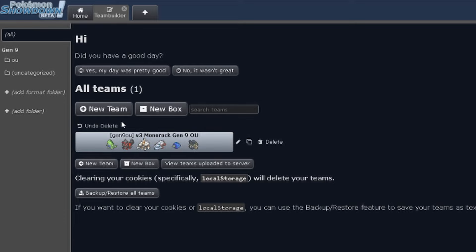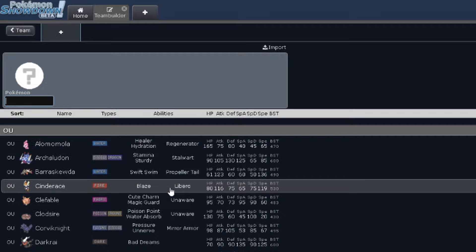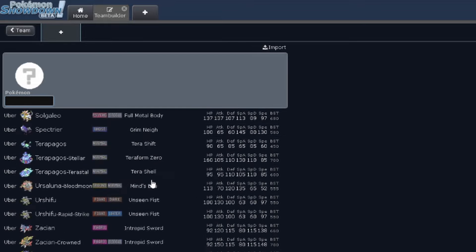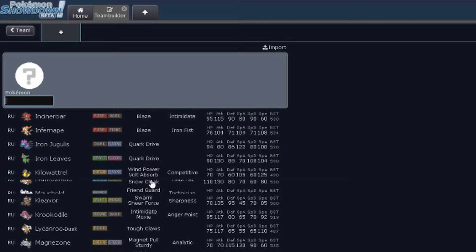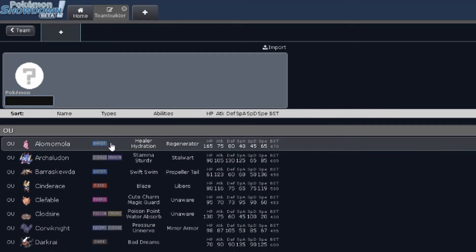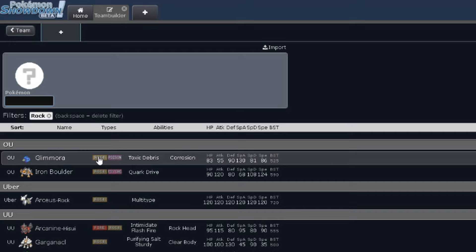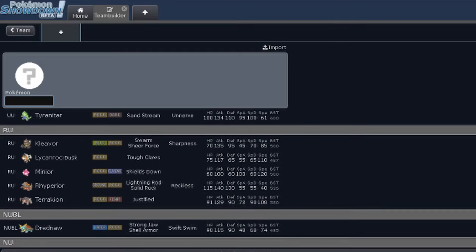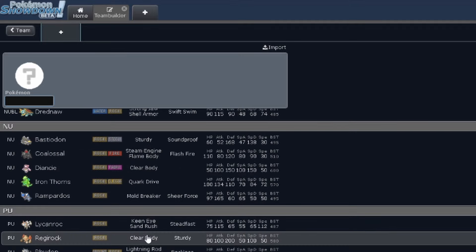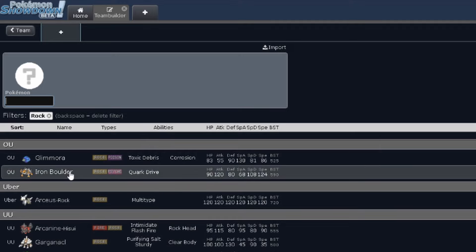The reason why I made a Monotype team to begin with is because in the competitive Pokemon metagame, there are just way too many Pokemon to think about. Rather than trying to learn all of them in one go, I decided to restrict the pool of Pokemon I could pick from. I picked Rock because it's one of the typings with the least amount of Pokemon, and it's also considered one of the worst ones as well. I figured if I'm going to start at the bottom and learn the game, I might as well start at one of the lower spots possible.